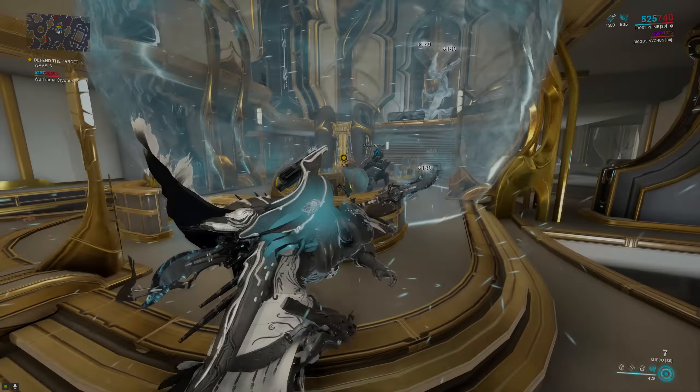This build is somewhat basic — nowadays you can go a lot harder with this setup. You can use all three Umbral mods: Umbral Vitality, Umbral Fiber, and Umbral Intensify for more health, armor, and strength. You can of course slot in Archon Shards to become even spicier. But even my somewhat basic setup is more than good enough for all kinds of content, and it's still my preferred go-to build for defending things — whether it's normal defense, mobile defense, excavation, or even interception. Basically whenever something needs to be defended, this is the build I run.